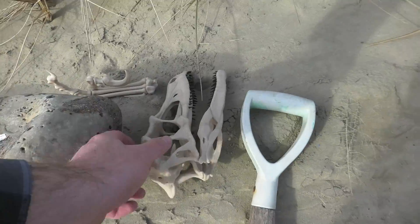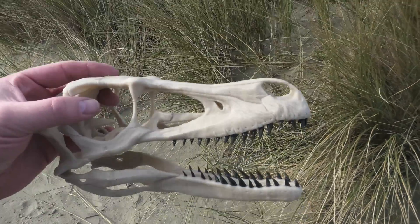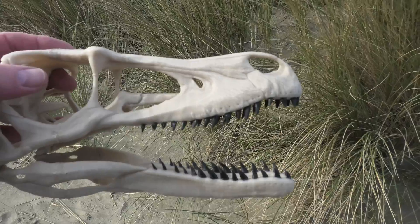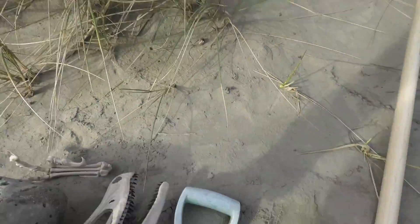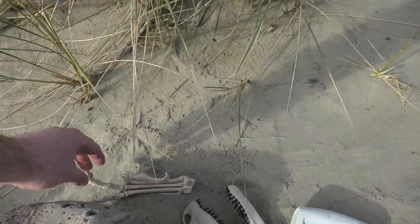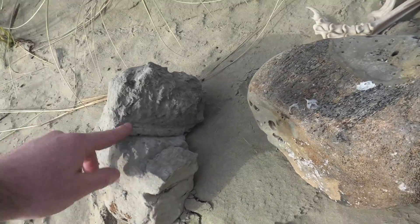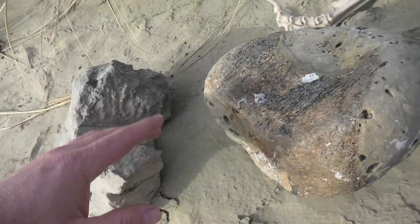I've got a 3D printed Velociraptor skull — look at those teeth — that's from my resin printer. There's a Velociraptor claw, a plesiosaur rib, and some other bones in there.